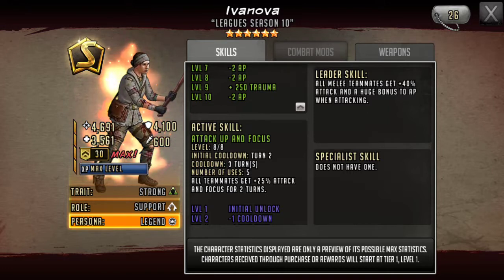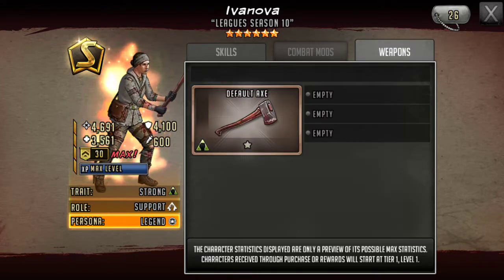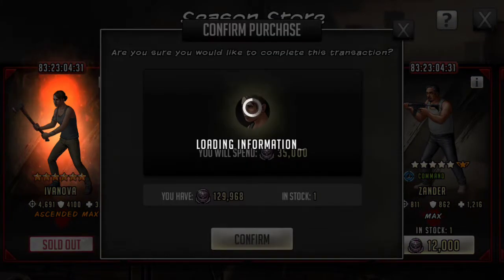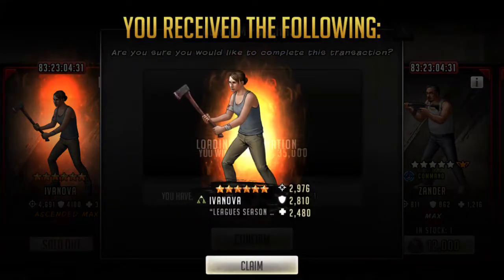I'm excited to get her and level her up. I'll probably have some gameplay in the next few days, maybe a week. She doesn't come with an attached weapon, so you don't have to work on that — pretty sure most of us have at least one attacking stun katana. I think she's going to be really good, and this is me claiming her.